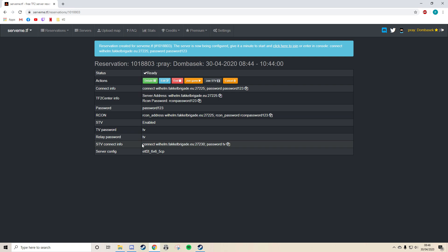There's also STV here, so if people want to join as a spectator, they can do it through that connect string. The Archon password will also show up here. Cool, let's have a look in game.